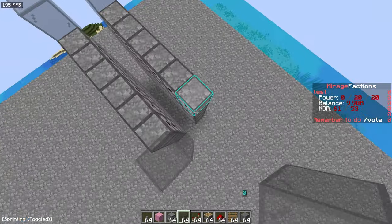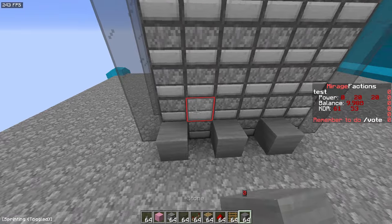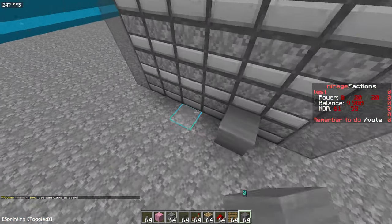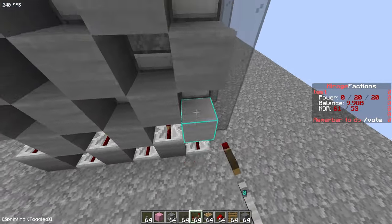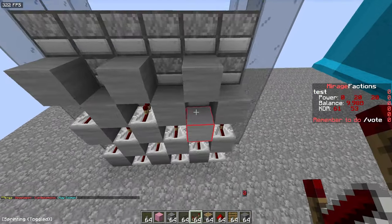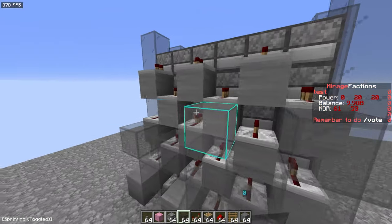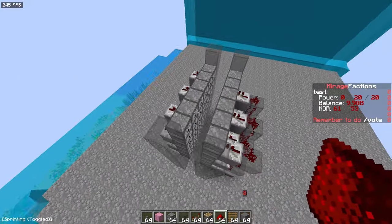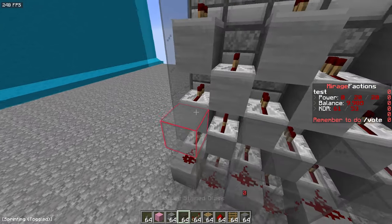And then you can basically just hybrid the wall in the same way you'd hybrid a wall with a sand cannon and just get through. For this, we're pretty close, so I don't need the concrete to be going that fast — I'm just having a few rows here. I usually just like to do a six-wide on these, just the basic version. I want people to have some basic knowledge of cannoning, because whereas 1.8 cannons are basically all over YouTube, it's not really the same for concrete cannons.